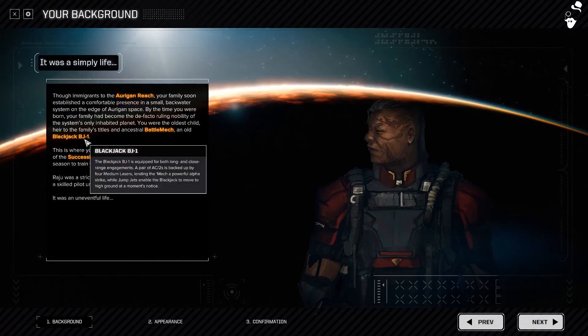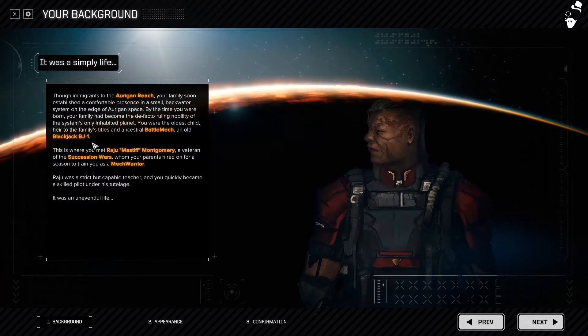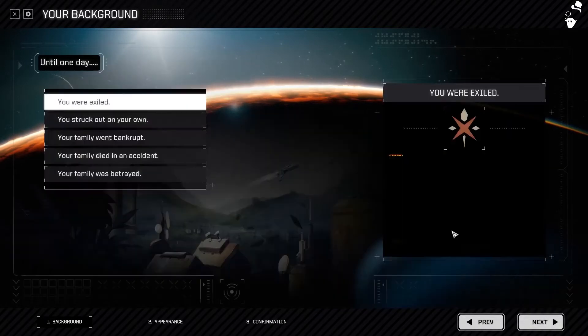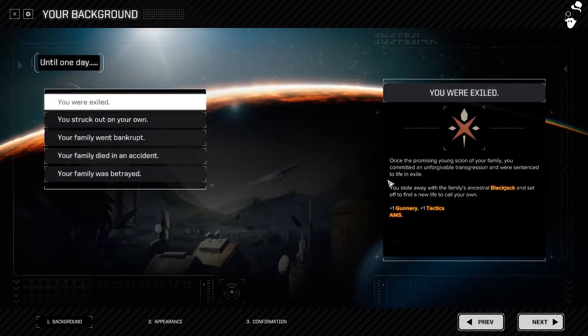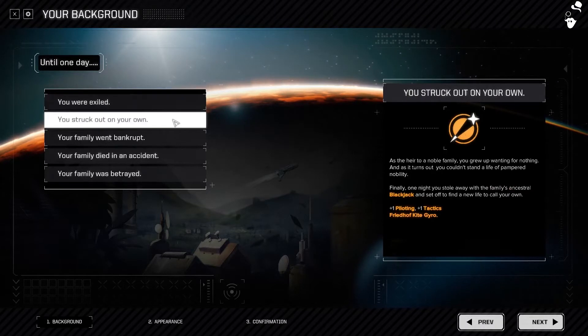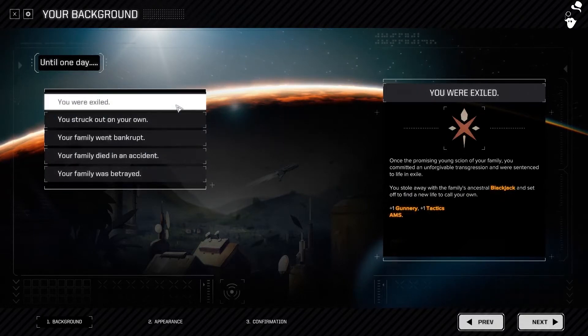We get a Blackjack BJ-1 with a pair of AC-2s. I don't know if this is actually still accurate because you do get slightly different mechs in Rogue Tech — this is basically BattleTech's intro. But yeah, we've got a Blackjack BJ-1.